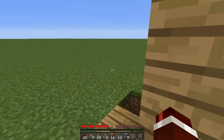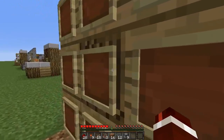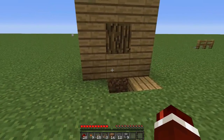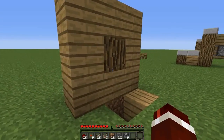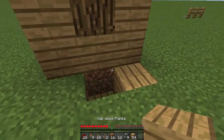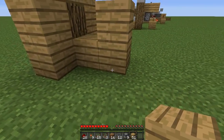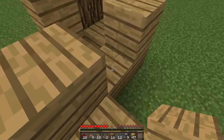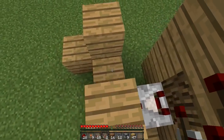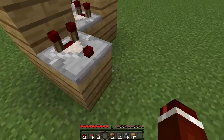Come around the back and we are going to build the decoder for the item frame. This basically translates the rotation of the item frame to an individual redstone signal, so we can select which item we want to dispense. Get a block of your choice, place it above the redstone here, then place two more, one here, two like that, and then one here. Get your redstone comparator, make it go into this block, put one there, make it go into there, and then this one facing towards the back on that block.